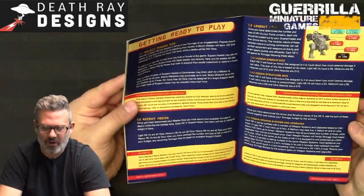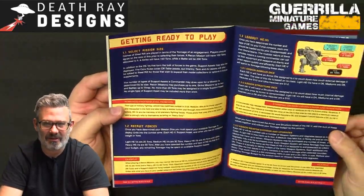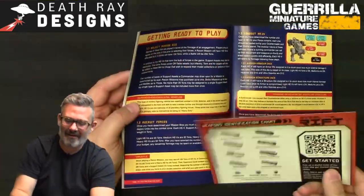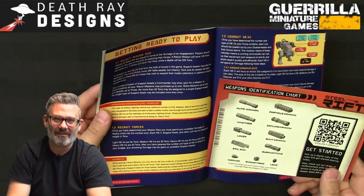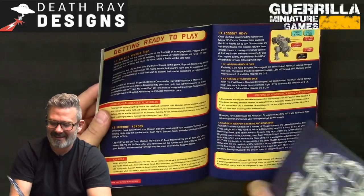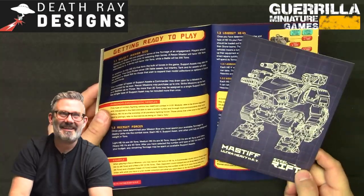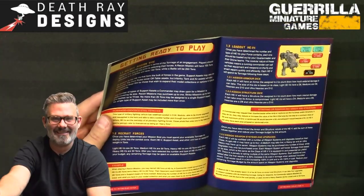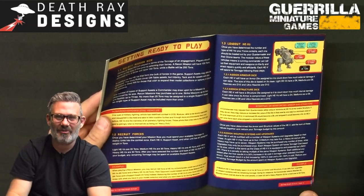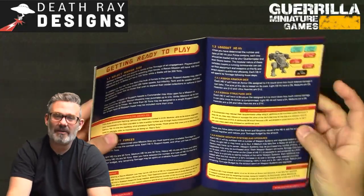Loading out individual HEVs lets you build the unit you want. You can use WYSIWYG — what you see is what you get — but since these are six-millimeter models, Austin and I were clear: don't stress about it. Make the cool-looking robot, then worry about the rules afterwards and load them out differently every time if you want.